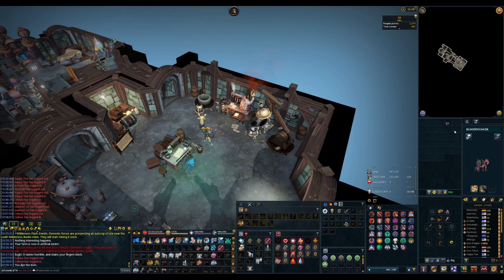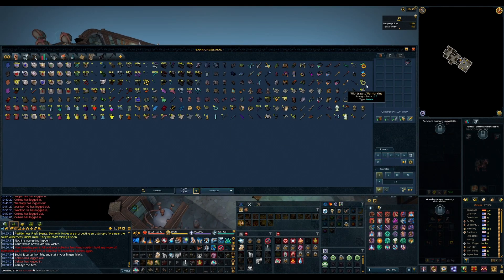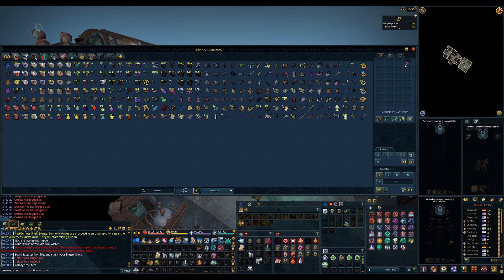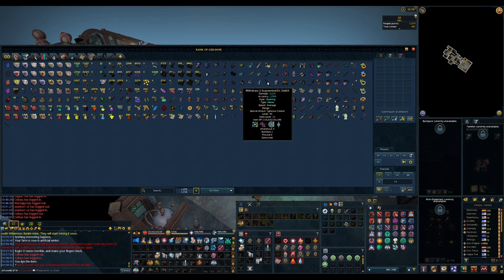I'm not sticking my EZK in here just yet — I still need to get a few more things. Let's just stick this in here for now and it's going to take the place of my Laniakea spear. I still need to level up my EZK because I only got to 130k out of the 220-something needed, so I'm just gonna take that to Shattered Worlds and get that done.